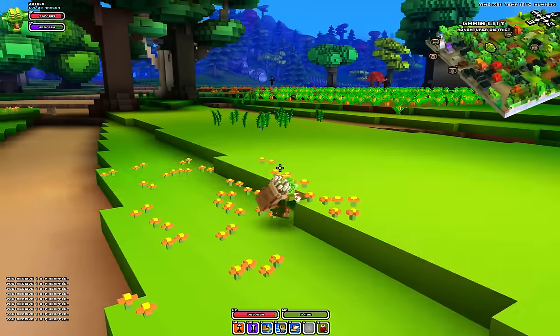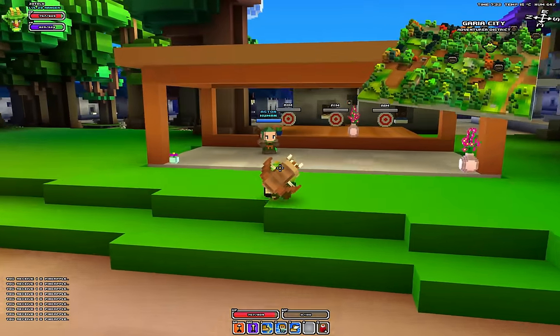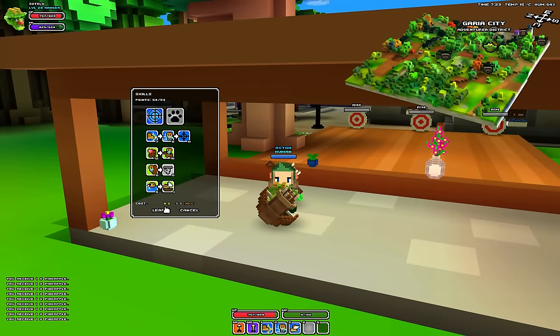I don't know if every class trainer is in a different spot, but I'm a Ranger. My class trainer is the dude by the aiming boards. You'll see when I go here, it no longer says requires class trainer, so I can go back to Sniper.